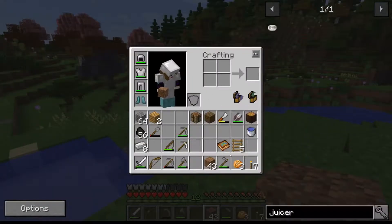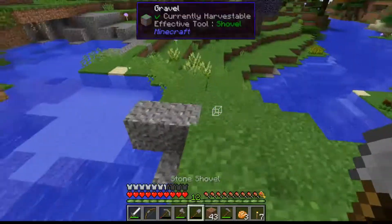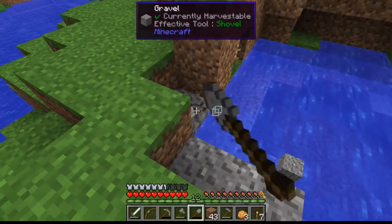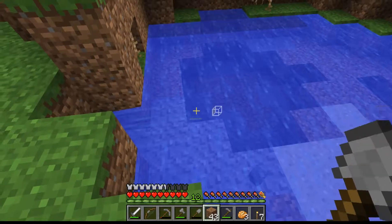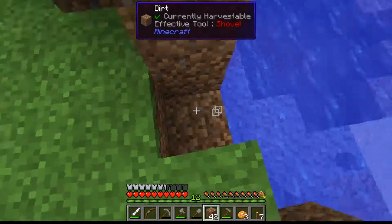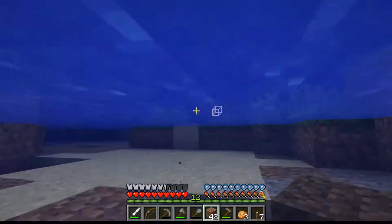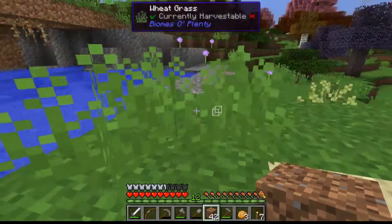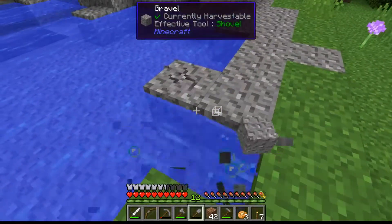I'm not going to use vein miner on this because I can see an environmental disaster coming if I do. Let's just take this out, and where we've got the running water, let's put that in. That's better — we've got gravel, and there's some sand here, that's useful. Let's take out all this gravel and make it look a bit better.